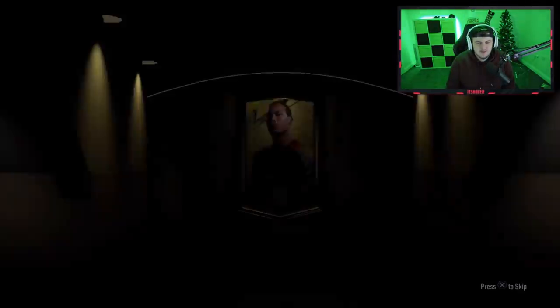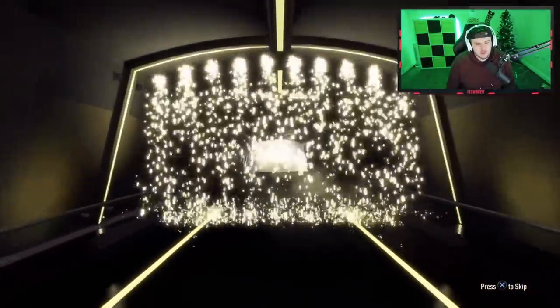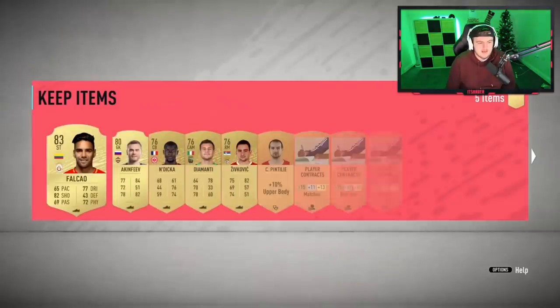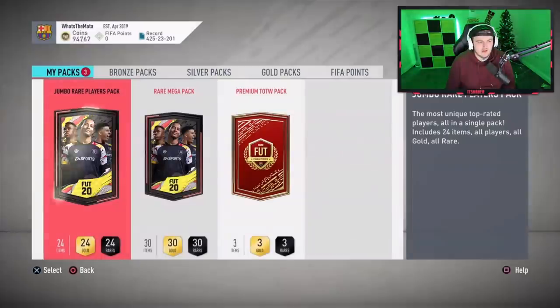Another jumbo premium gold pack. Hey, it's at least a board again. Unfortunately only a board, not a walkout. It's gonna be Colombian CAM this time — nope, it's Falcao again. We'll destroy him in the club. 83-rated — you wanted that to be James at least to get the 85, but yeah, it's not looking good.